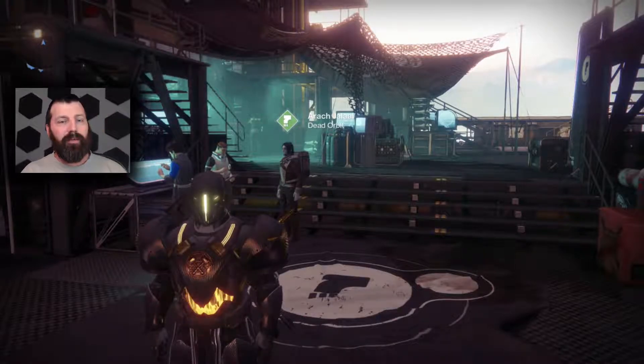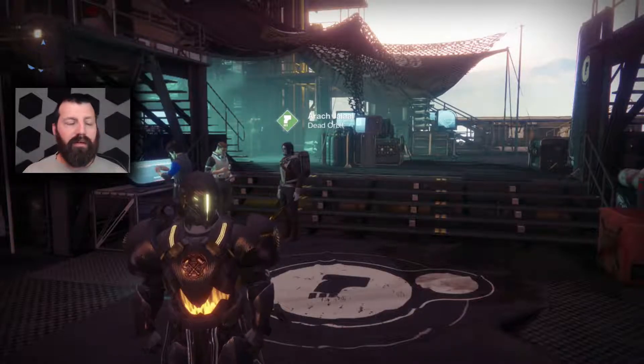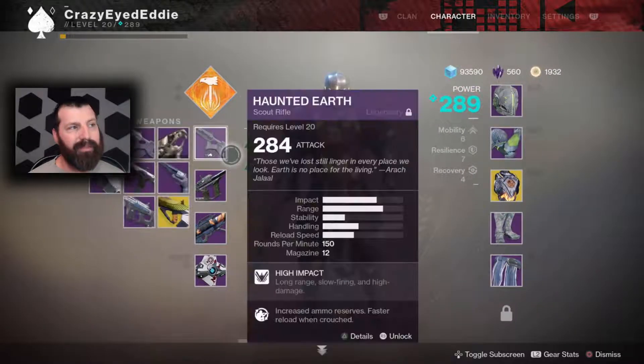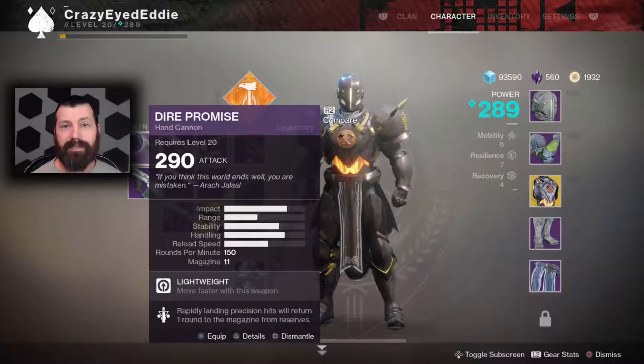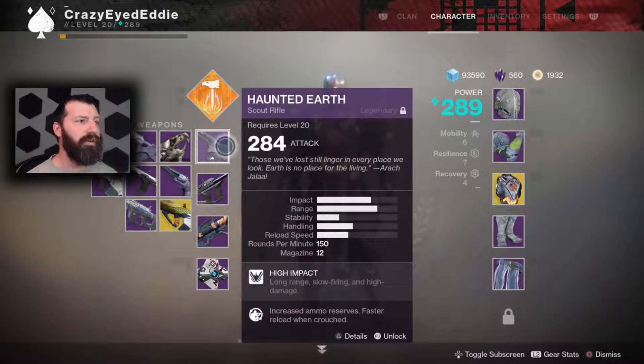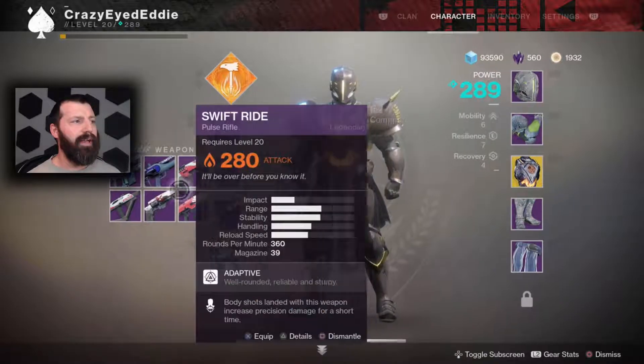What is up guys, CrazyAtEddie here, welcome back. I hope you're having a great day. Dead Orbit season one — I can't say I'm super excited about it because it didn't really bring us anything I'm happy to use. We do have the Haunted Earth. The only Dead Orbit gun I really like is the Dire Promise. But today we're going to be using the Haunted Earth and also a Red Mamba I found just laying around.